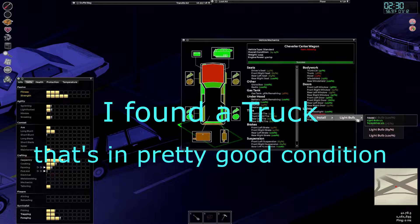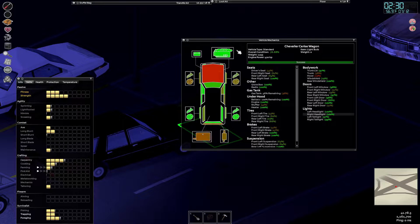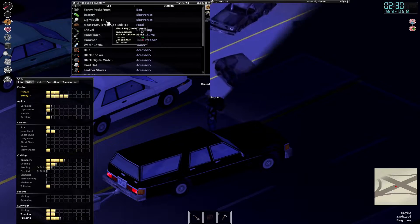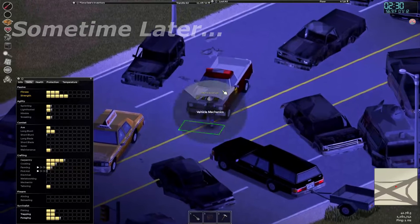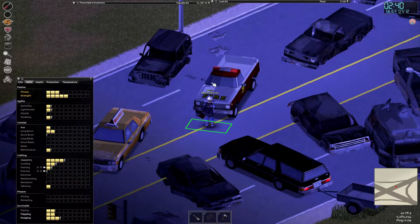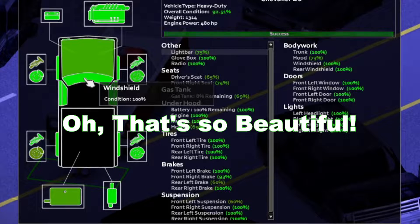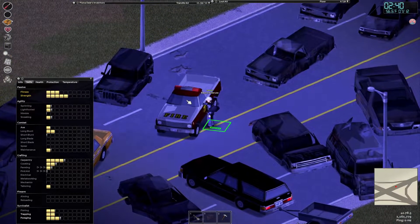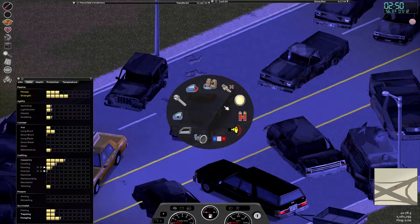I found a truck that's in pretty good condition — only needs gas and it had the key inside of it. Wait, I see an interesting vehicle over here. I wonder if this one's in working condition. Oh, that's so beautiful, man. At a time like this, this is what I would really like to use hotwire for.